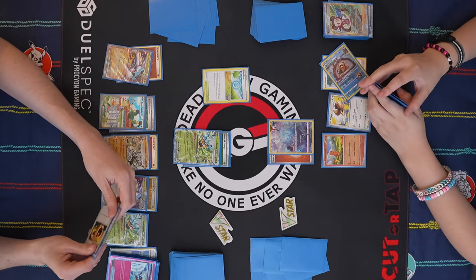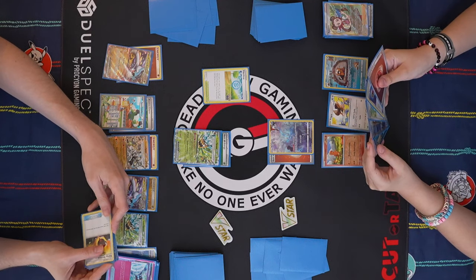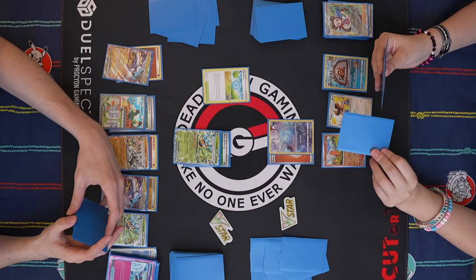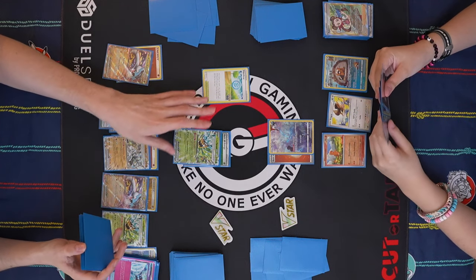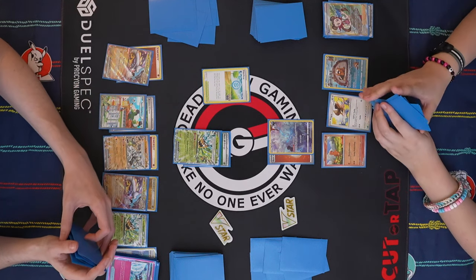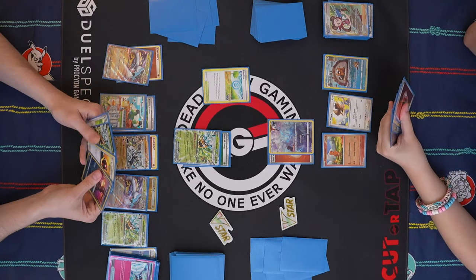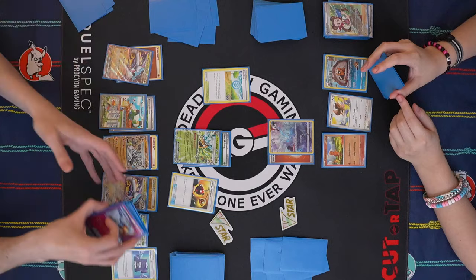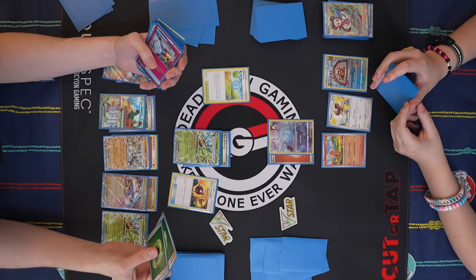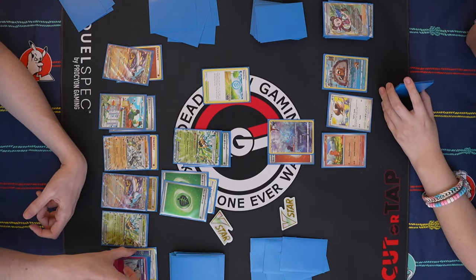This is not looking super winnable at the moment. That Iono was too risky. I mean, I don't think Candy Art would have helped me much there either — I didn't draw any of those cards. It would have been the Pidgeot. No, Candy Art is all you need here — to at least keep up. I'll just pass. Draw for turn. Retrieval, get back those. Maybe I just get two Grass here and start swinging with the Ogerpon. If I go down to two prizes and attach the Charm, you still need some damage modifier. So I think I just do that then.